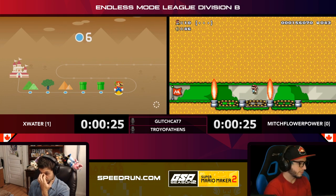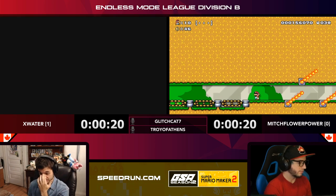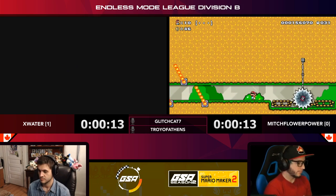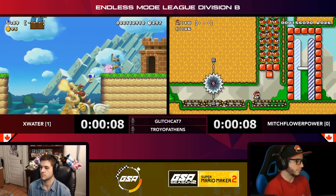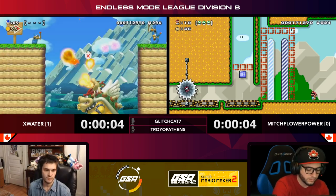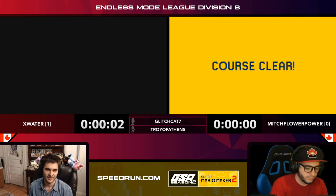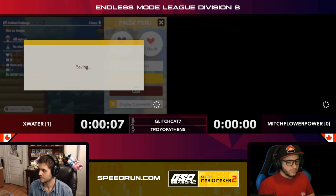X Water needing to get into this next level and hoping it's something helpful — he does not have time to swap this out for another one. Come on, single jump level — oh my gosh, I was just going to say that, and here it is! X Water now dealing with this single jump level. Looks like Flower Power is going to be able to pull out the win at the last second with that clear. We're one to one.